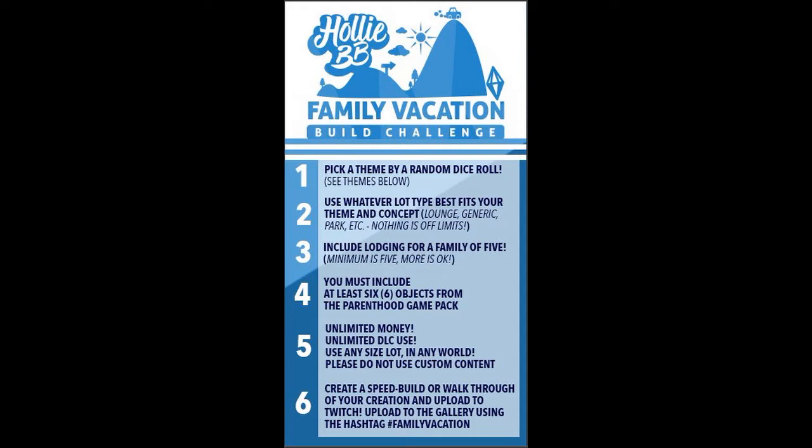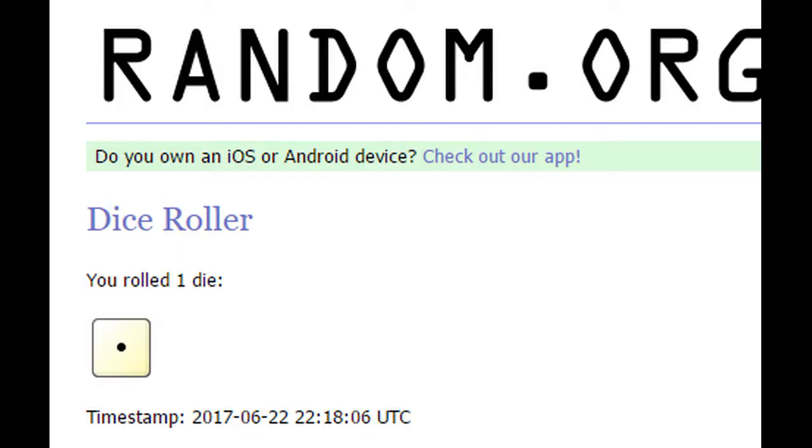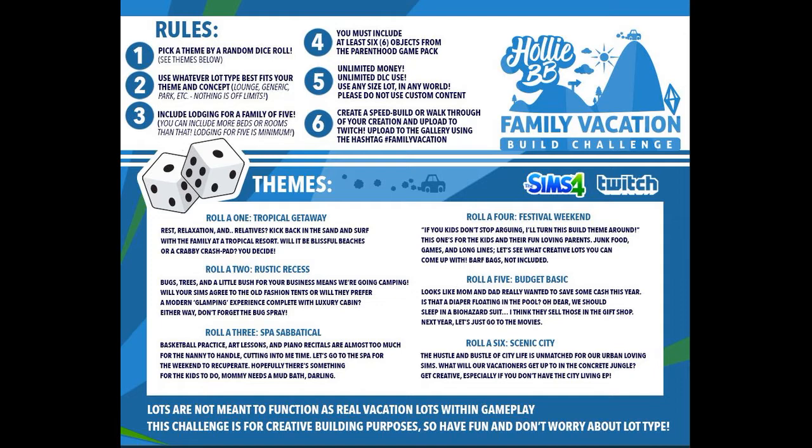Hey there, Genie Beans here, and today we are back on the channel with Holly BB's family vacation build challenge. You have to roll the dice, pick a theme, and then build. I rolled the dice, I got a one — I got the tropical getaway theme. I was super excited about this, and even though it says to not use custom content, I said, you know, this is my game and I want to play my way.